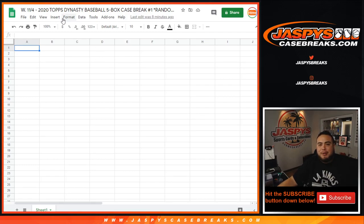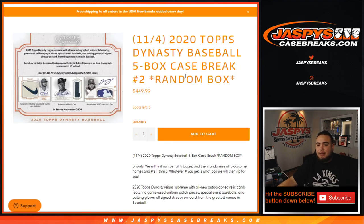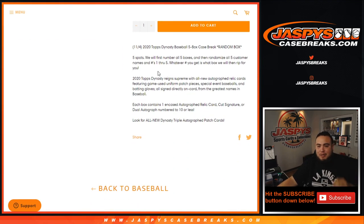What's up everybody, Jason from jazbeescasebreaks.com. It's a new release day again for 2020 Topps Dynasty Baseball. This is a five-box case break, random box number one. So Nick has already uploaded number two, but this is for break number one. Number two still hasn't had any spots taken. There are five total spots. We will number all five boxes, open up the case, number the boxes one through five, then randomize customer names with numbers one through five, and whatever number you match up with is what box we will rip for you live.